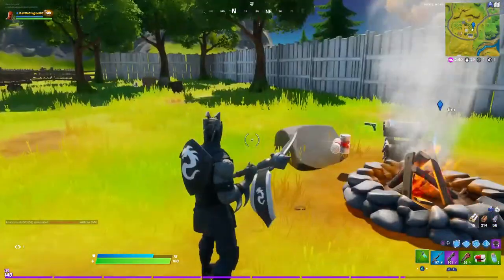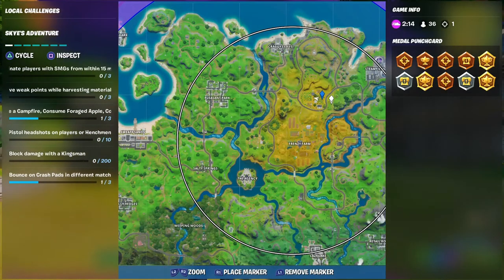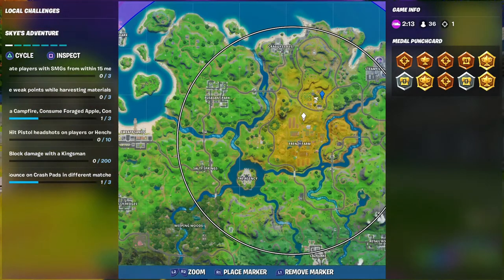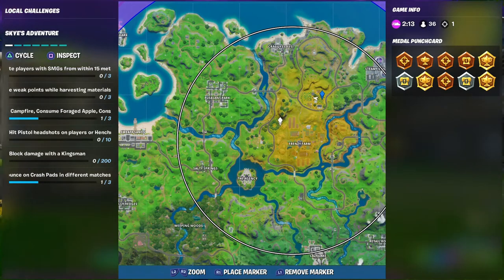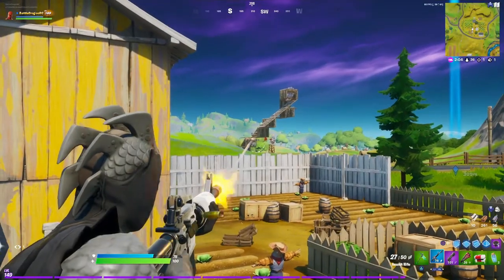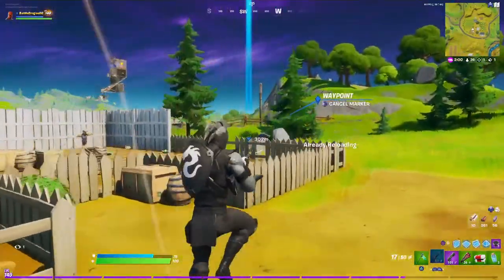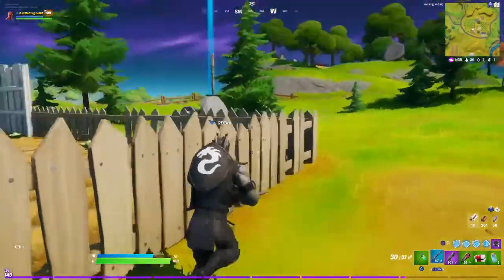Now we are going to go to our next location, which is Forest Mushroom Heaven. This circle area right here on the map is just literally down from the landmark The Orchard, as you can see on the map. There are a ton of mushrooms — we're gonna go there.